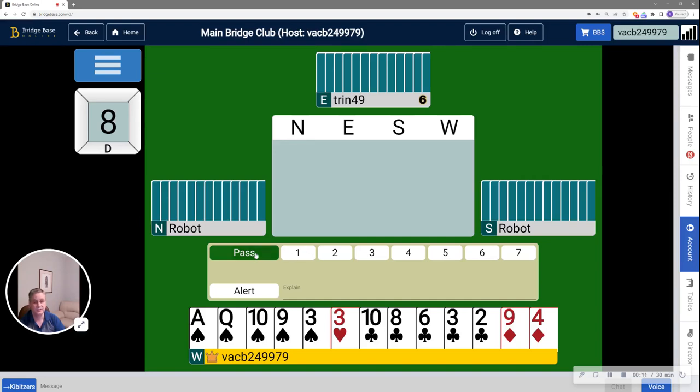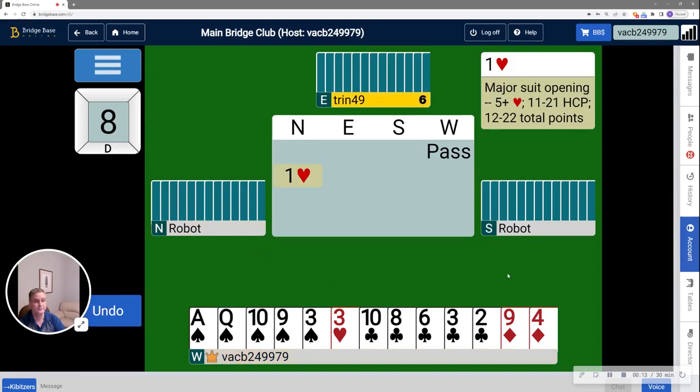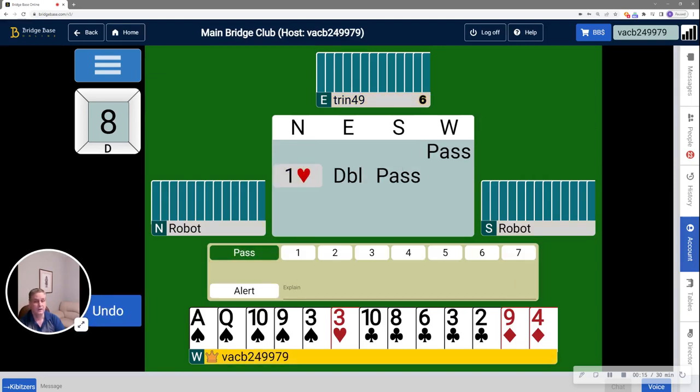As you can see, I have a 6 count, so it's pretty clear for me to pass. The robot on my left opens one heart and partner has made a takeout double. A bid of one spade by me would show 4 or more spades, 0 to 7 points. And a jump to two spades would show 8 to 11 with 4 or more spades. In this case, I have a clear 1-spade bid.